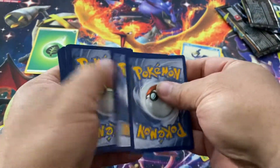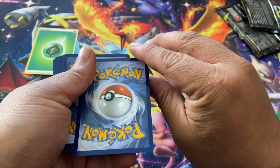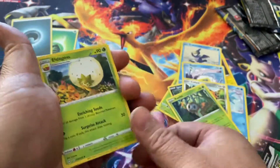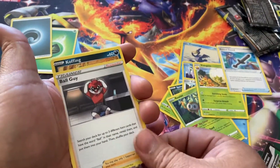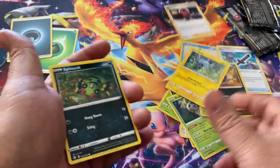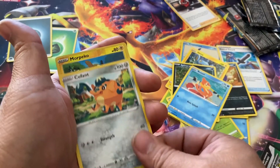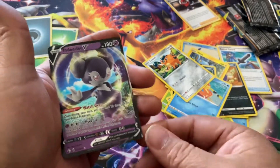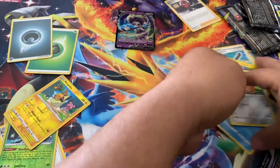One, two, three — take a guess. Fighting energy, dark. Eldegoss, Rusted Sword, Koffing, Ball Guy, Shank, Spinarack, Buizel, Cufant, Morpeko. Oh, and Indeedee! Nice, we'll put that one right there — that's a cool one.